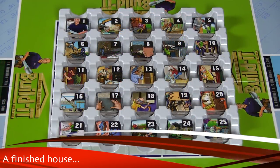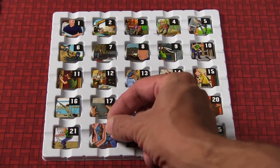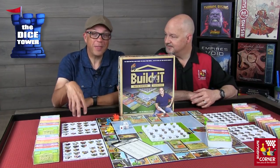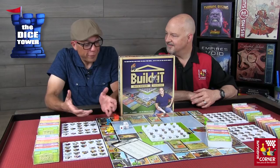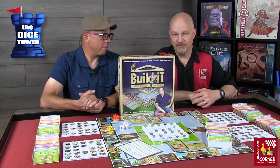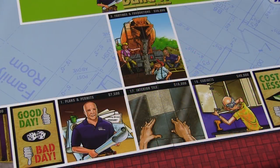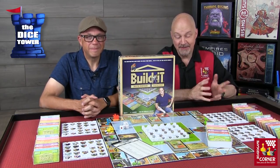The first player to complete all 25 jobs wins the game. Interestingly, the sequence of these jobs does reflect the real-world sequence of building a house, which is a nice thematic touch. If you're construction-minded, it definitely conveys that theme. And if you're a fan of Brian Ballmer from HGTV, you'll also see him appear in several of the tiles and squares — it's kind of like a where's Brian.